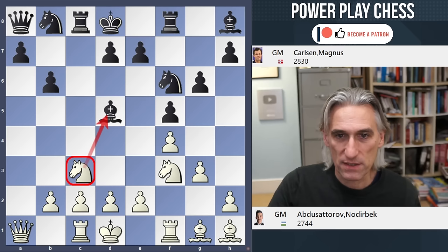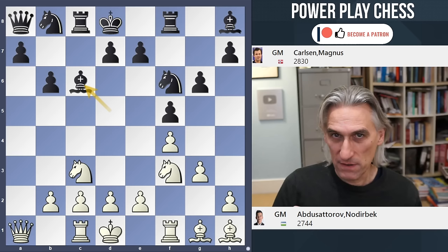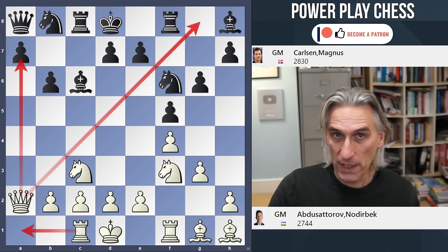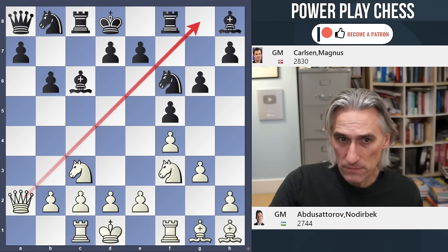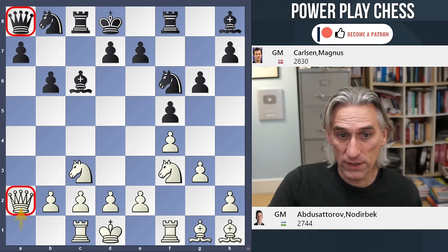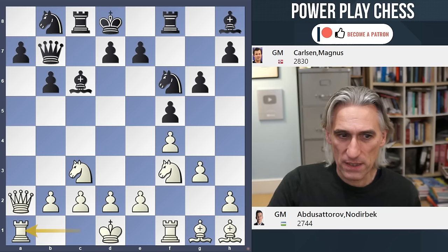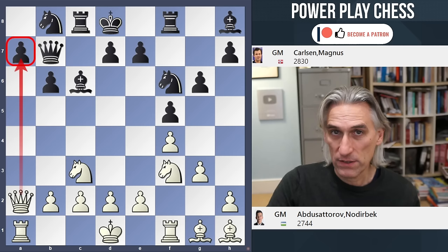It doesn't seem significant, but let's see what happens. Knight c3 attacks the bishop, which drops back. I really like Abdusatourov's next move: queen a2. The queen is already looking down the a-file — it prepares to double on the a-file, but also looks down a really important diagonal. You have to ask whose queen is better here — definitely white's. Queen b7 and rook a1, and that's already very uncomfortable for black. The pawn on a7 is threatened.